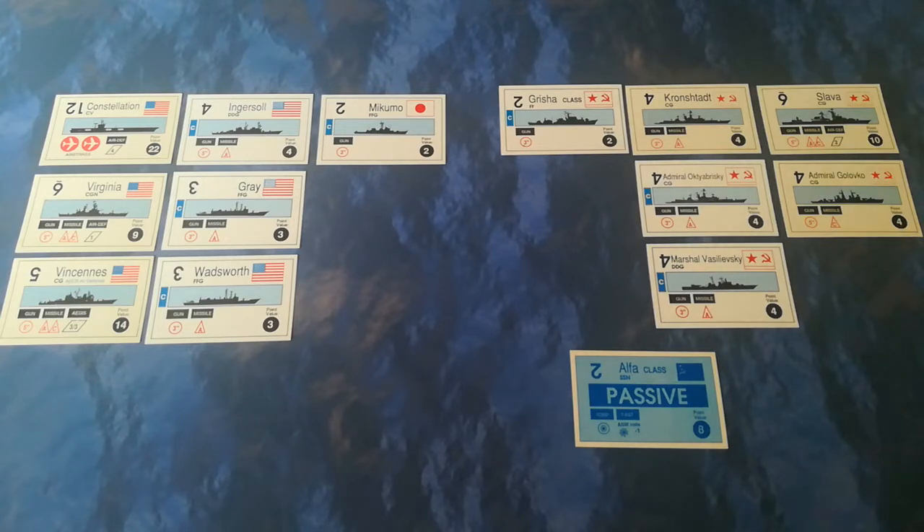Both sides are happy with their starting dispositions and are not going to make any changes, so it only remains for them to roll for initiative. NATO has won, so NATO is going to be going first. Normally in a campaign your initiative would be determined when your mission was set, but because this is played at random - much like a standard game - you just roll off for initiative.